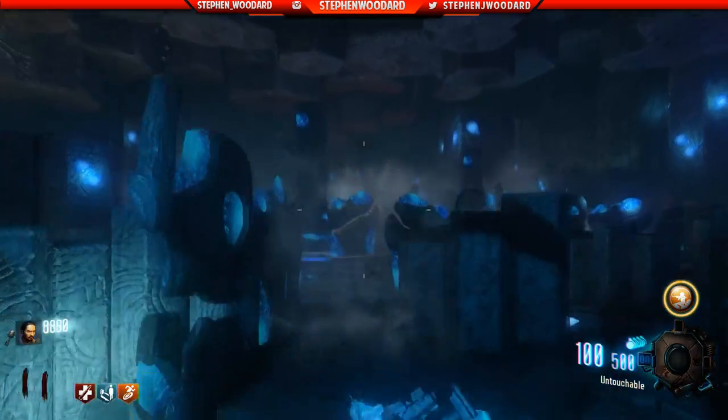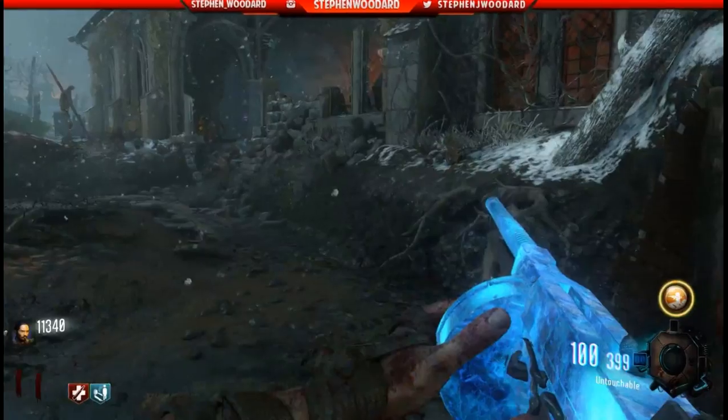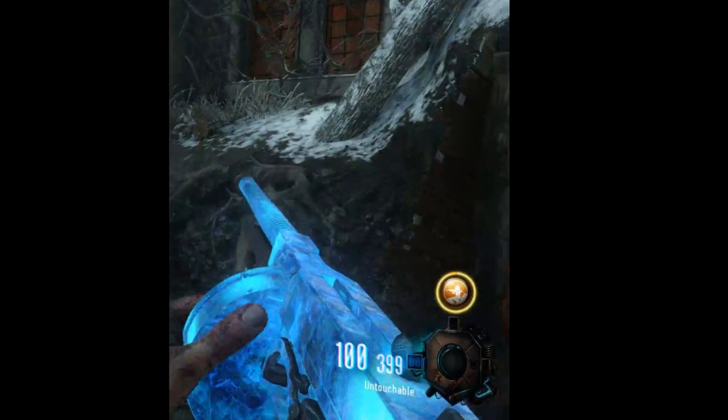Pretty much wherever that designated robot puts its foot is where you can dig the pieces up. Now once you have all the pieces, you're not quite done. You have to go to the designated tunnel of each staff to get its gem. The ice tunnel is located right next to the footprint right before Gen 6 — take a left right at the footprint and you'll find it.